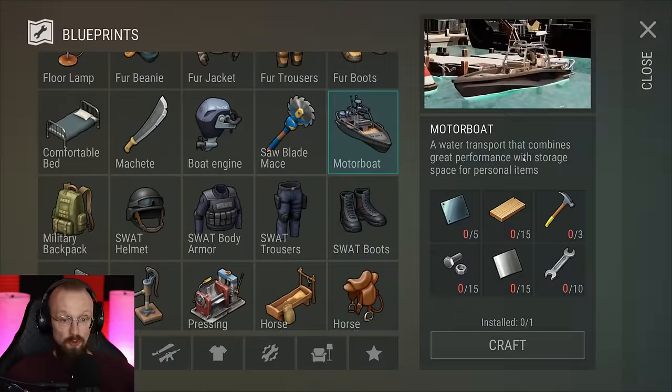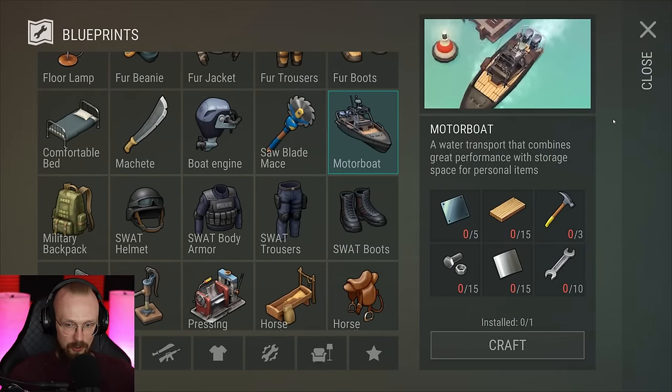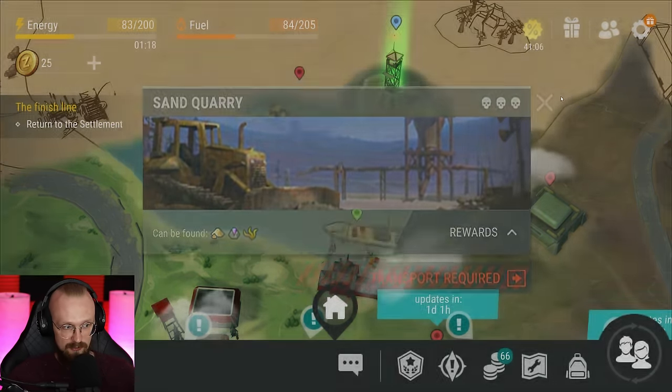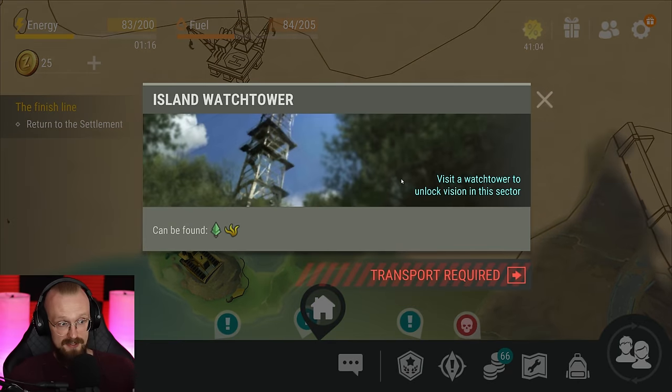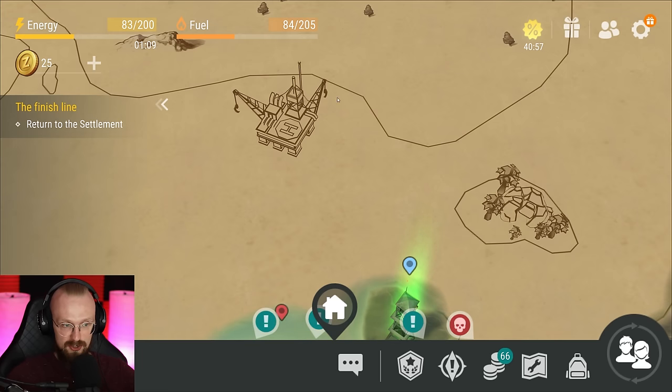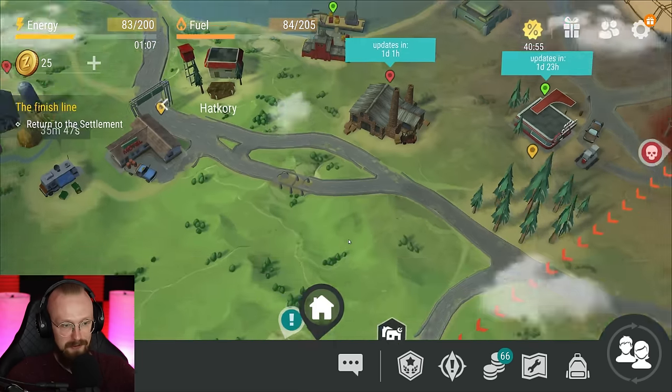I can't even go to the laboratory yet. For those who didn't know, we have just unlocked the boat so we can start building it. Once we build the boat, we'll be able to go to the sand quarry and unlock the island watchtower, and with that we can go to the dead island. There's also this oil rig, but currently it's not available in the game.